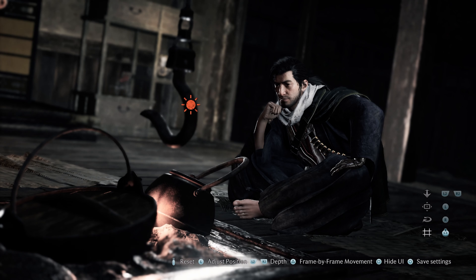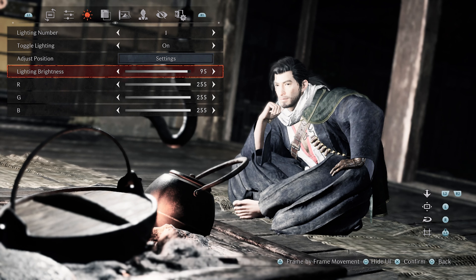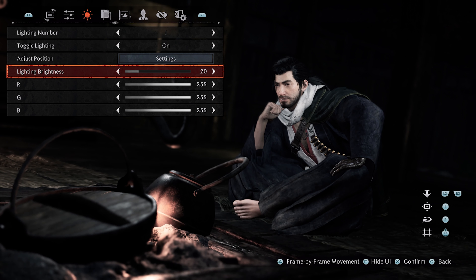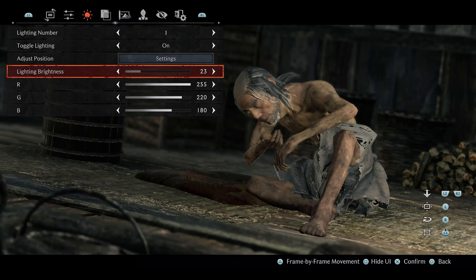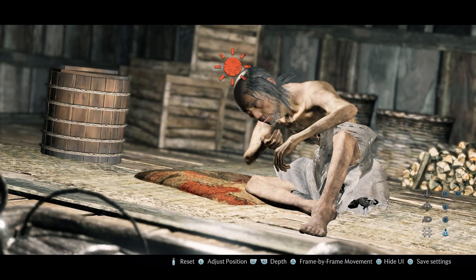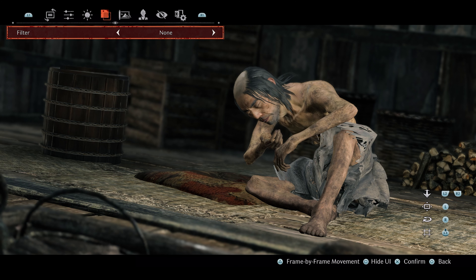Any custom lighting setup always elevates a photo mode to the next level, and Rise of the Ronin has some powerful options. Three separate lights can be toggled on and off, each with a wide intensity range for subtle or overpowering light, and full RGB colour control. Placing lights around the scene is very easy thanks to a sun icon showing where the light source is, which can be moved freely without colliding with objects. Lights move around the screen with the left stick, while the triggers push them further away or closer. Each light will also remember its position and settings if you turn it off and back on again.